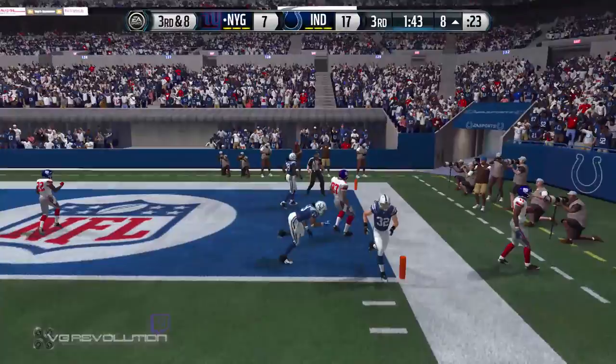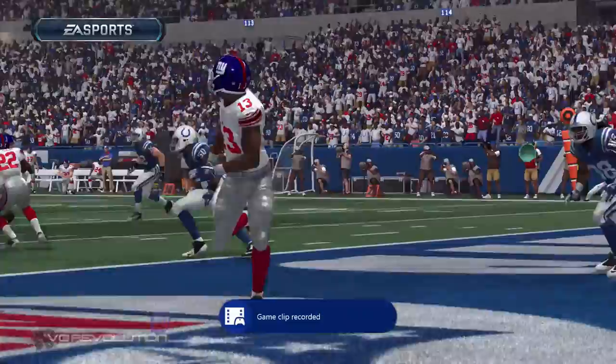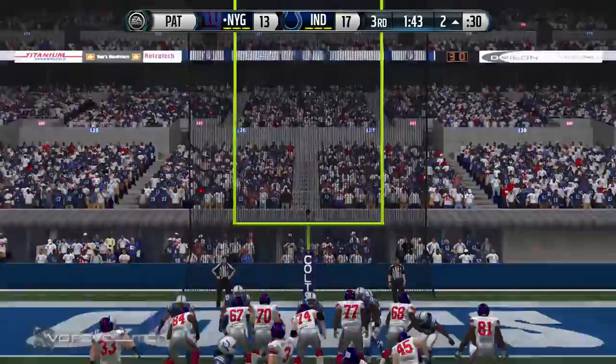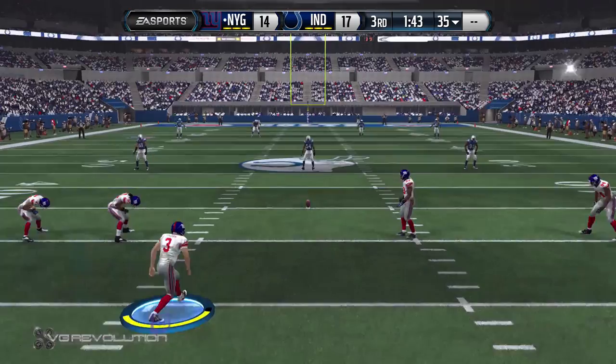Touchdown — the Giants drawing close. Terrible job by the defense on third and goal — they were expecting pass and still couldn't stop it; this defense is just not fast enough to stop those touchdown passes. The Giants add the extra point. The kick is good — Giants will take their spot on the bench after contributing via the passing game, over 60 yards through the air.